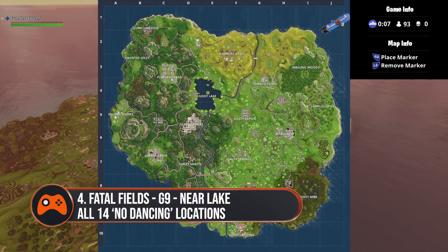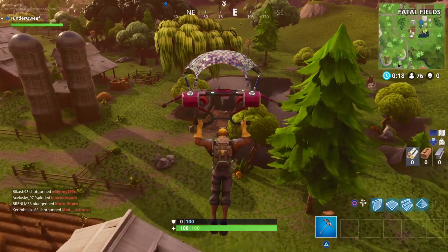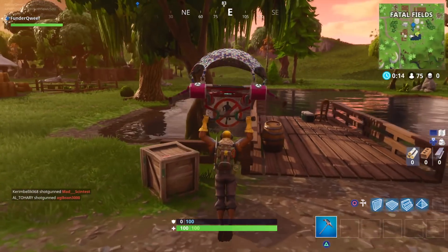Number four is at Fatal Fields in G9 of the map, located near the lake. Head to the most southern point of Fatal Fields and you'll see a lake and a dock — the sign's just there waiting for you.